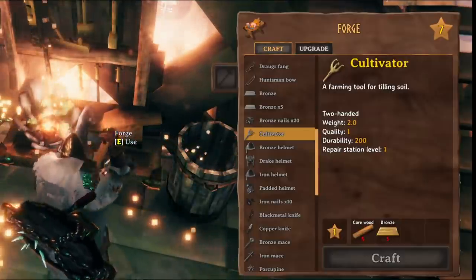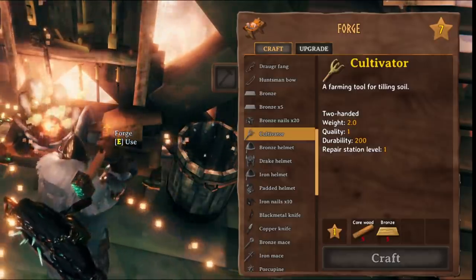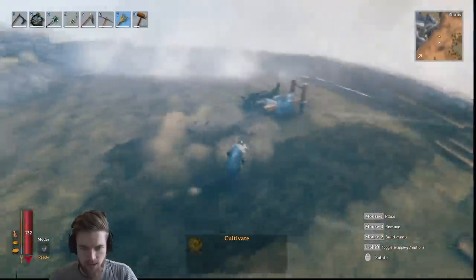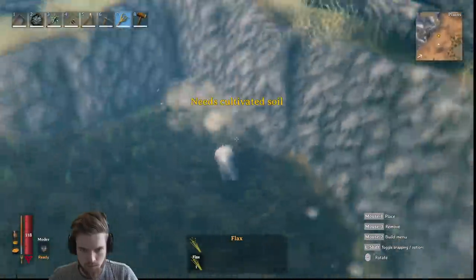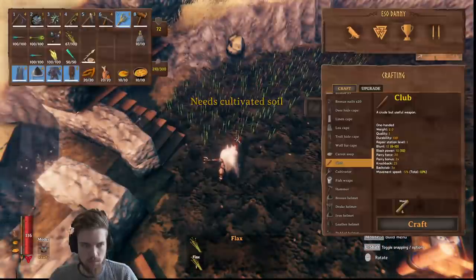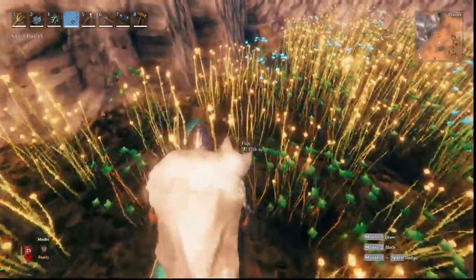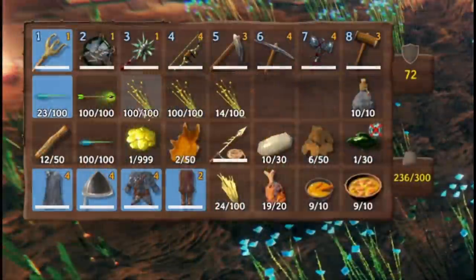Now to start actually farming flax: first craft a cultivator at a workbench made with bronze and core wood. Once crafted, you can cultivate the ground and plant your flax — it works just like a hoe. Don't plant the flax too close together or some will grow really slowly. The flax only takes a few in-game days to grow, and each plant gives you two flax each. Always replant half of what you grow and you'll never run out of flax.